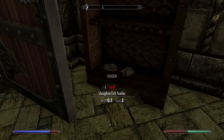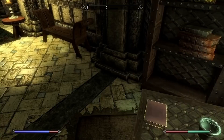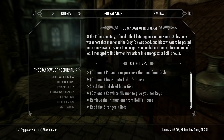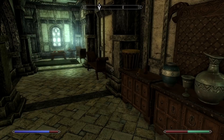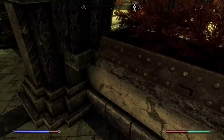Silver garden ring — yoink. Glow dust, potion of haggling, slaughterfish scales, deathbell, frostbite venom — wonder if those poisons are important on any level. 'Shezarr and the Divines' — that feels like a new book. Now: optional — persuade or purchase the deed from Gizli, or steal the land deed from Gizli. We can optionally persuade her, which we'll try. I also want that health potion. How do I navigate this weird house? Let's save here, then find a cooking pot as well.